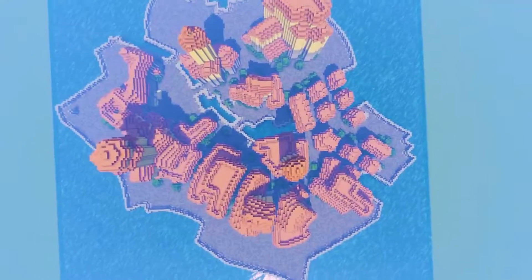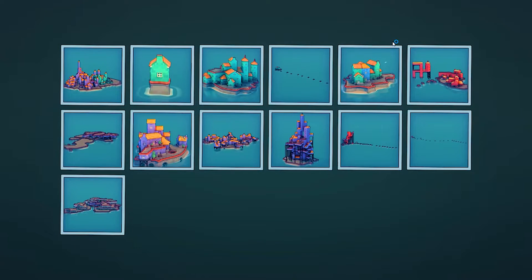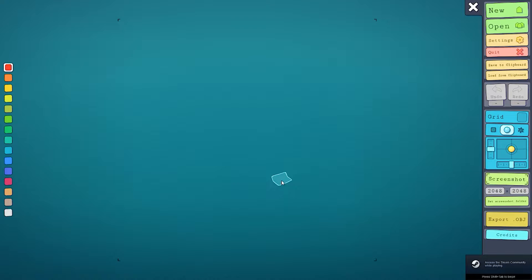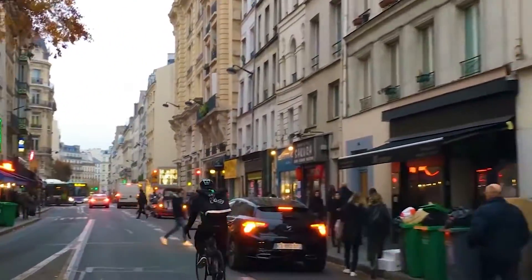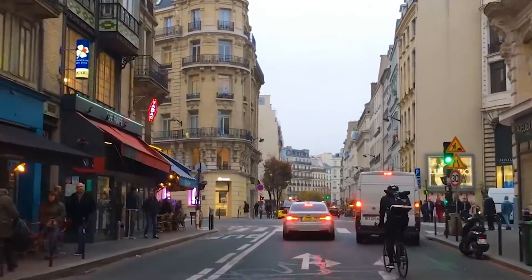Hey guys, so believe it or not, this Minecraft town took me five minutes to build, and if you watch this video, you'll learn how you can make this just as fast as I can, even if you're a complete beginner. It's actually really fun to create too. This is a game called Townscaper. Townscaper is designed to make realistic cities by using an algorithm known as wave function collapse — to put that in plain English, it replicates how cities in real life naturally twist and turn, kind of like the city of Venice in Italy.